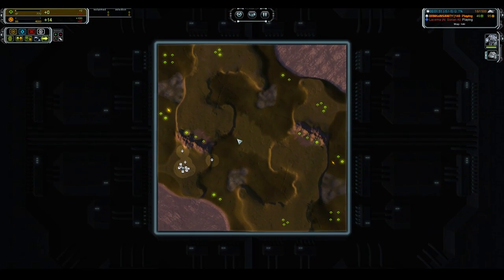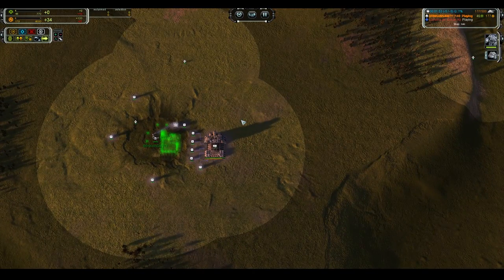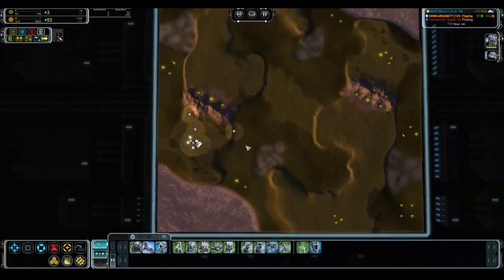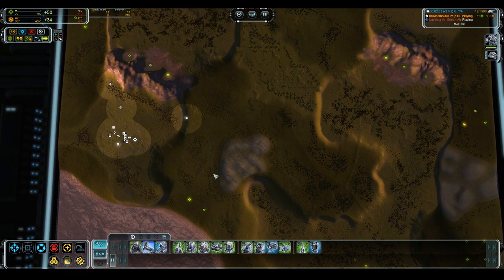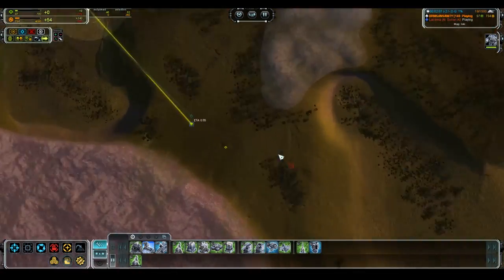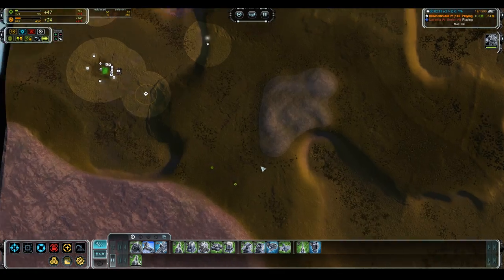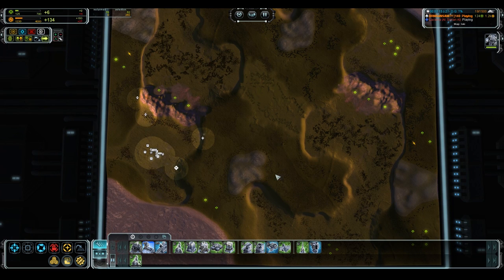If you're both doing the same things, it's not going to be a very interesting game and it's not easy to get an upper hand. Being the single-minded, innovative player is going to be greatly to your benefit. When I say play to your faction strengths and be single-minded, that means whether you're picking a faction beforehand specifically for a certain strategy, or choosing random factions, you need to know what tier your faction is strongest at and stay there for as long as you possibly can.